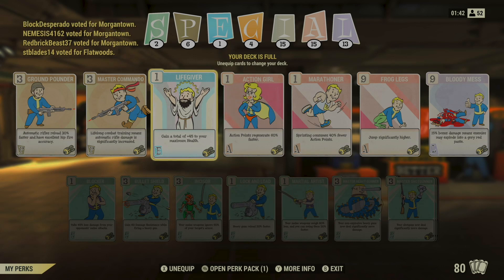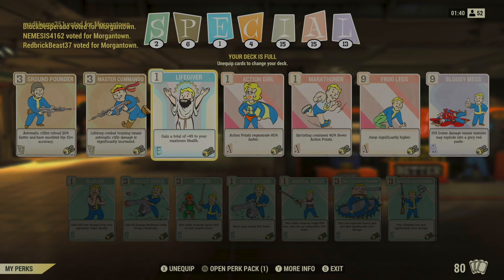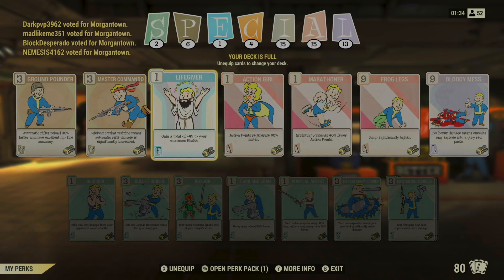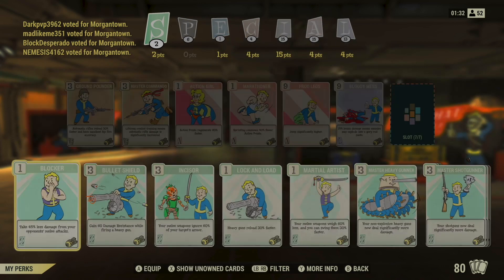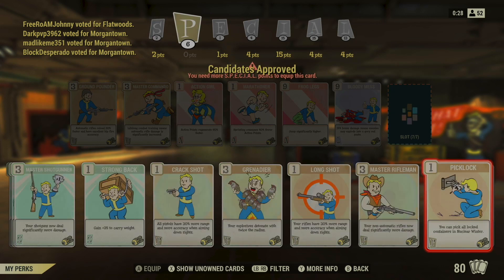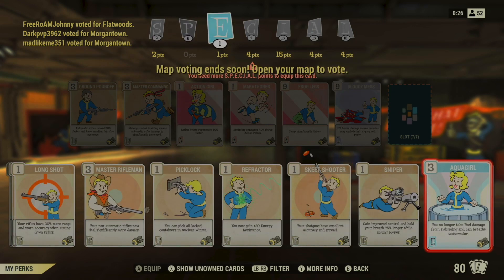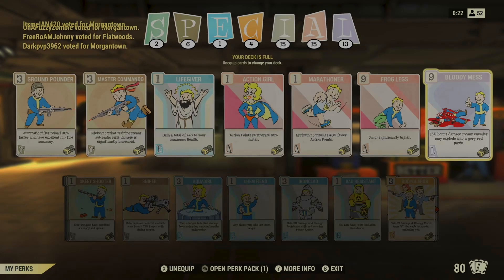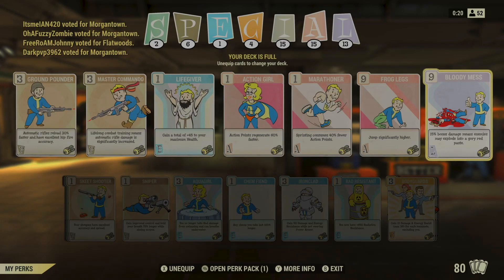So if I wanted to, I could equip another Agility card as long as it doesn't cost more than four points. Now if I want to add a fourth Agility card, I can do that because I have four more points available in Agility, but I can only have seven cards total. So to do that, I'd need to remove something else — I might remove Life Giver, for example, then go in and select another card. In this case I don't actually want to remove that card, so we'll put it back, but you get the idea.